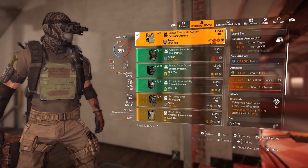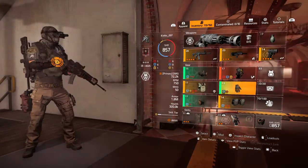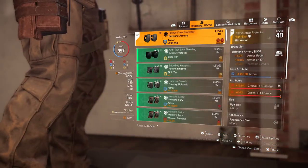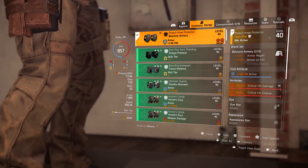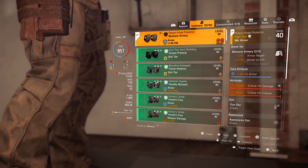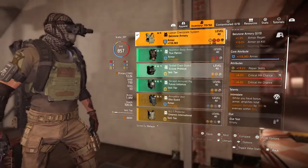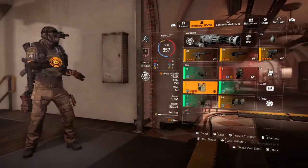My chest talent is Intimidate — we all know what Intimidate does. I use Bellstone as my second piece for the 10% armor-on-kill brand set bonus. I use the knee pad for that, and they have crit damage and crit chance. I have crit damage and crit chance on the chest as well, wherever I can.